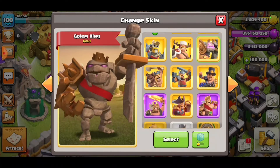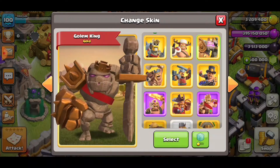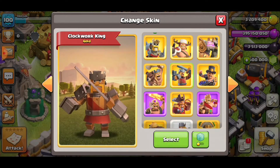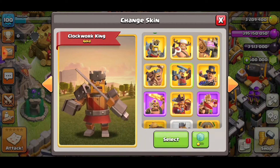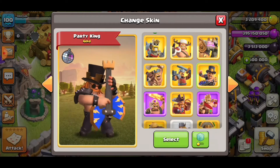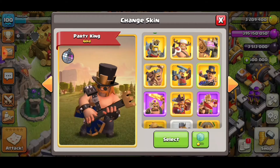What is Christmas? You call him Golem King — this is a big one. The other skin is Primal King. The next skin is Clockwork King.